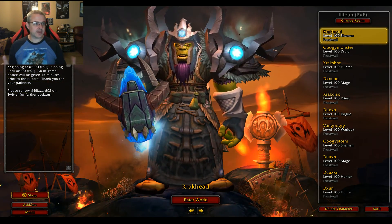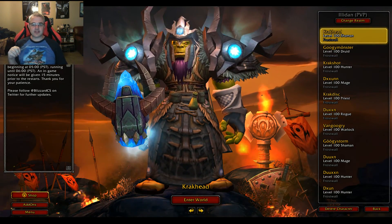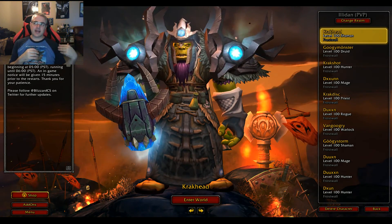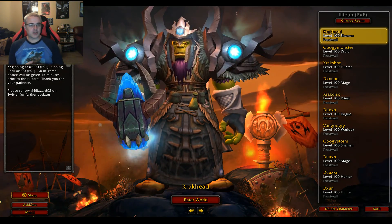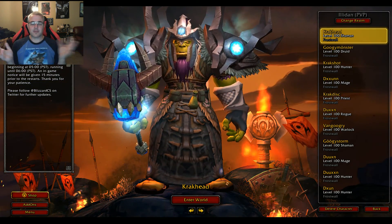So I have 21 characters at level 100 right now, and I'm basically doing the four dailies that you get from your garrison level three. You have to go to the Frostfire Ridge area where Krampus is and all that. So those four quests...